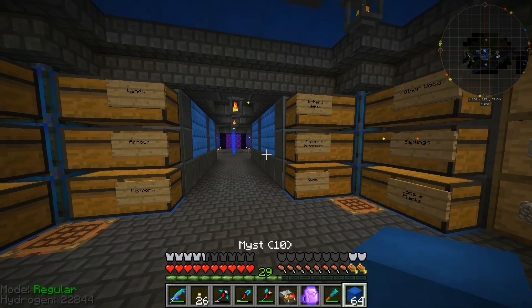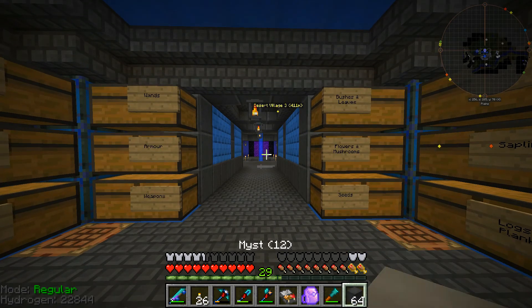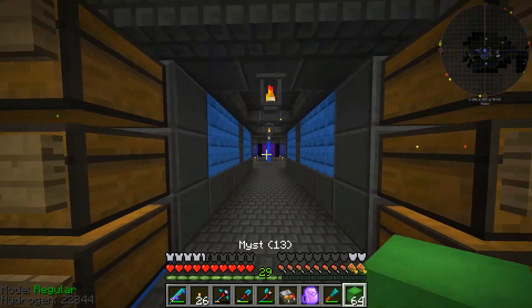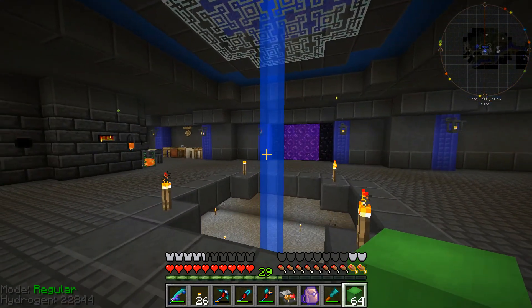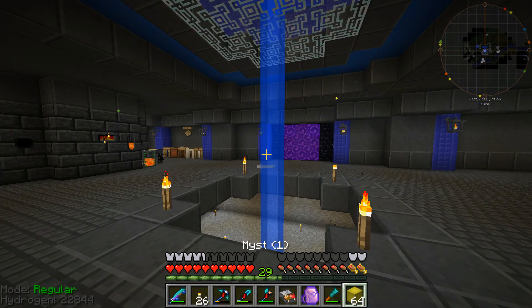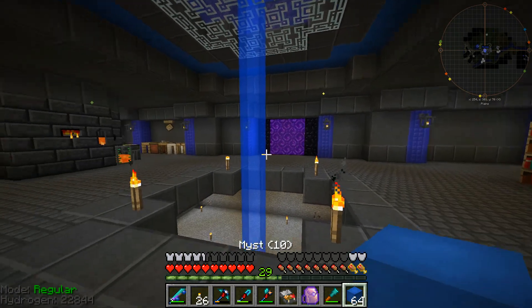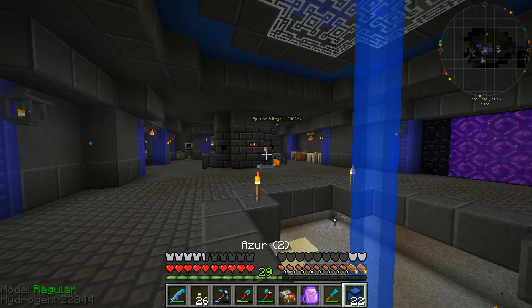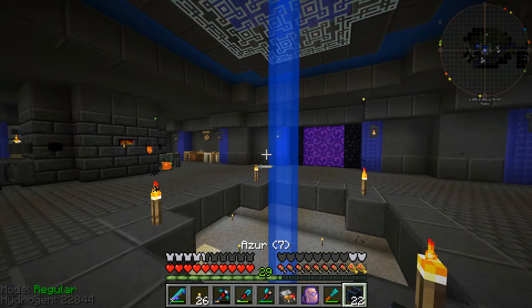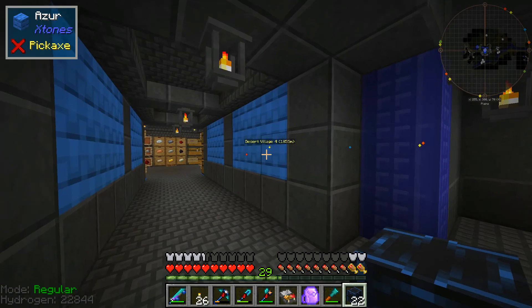This stuff in the ceiling used to be concrete but now it's Ism. When you have the block on your hotbar it says 'Mist 10' there. If I hold shift and use my mouse scroll wheel I can change between all these colors. So if you have a base with a highlight color like I've got the blue, you can just switch between these really easily. I want to keep with the blues as the theme of the base.